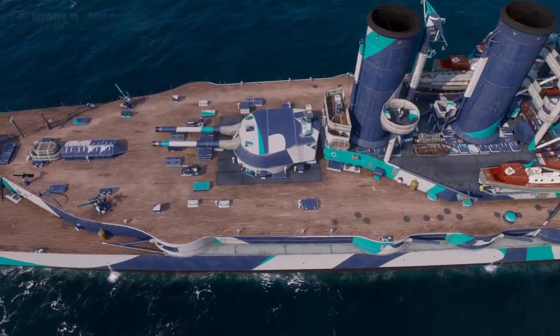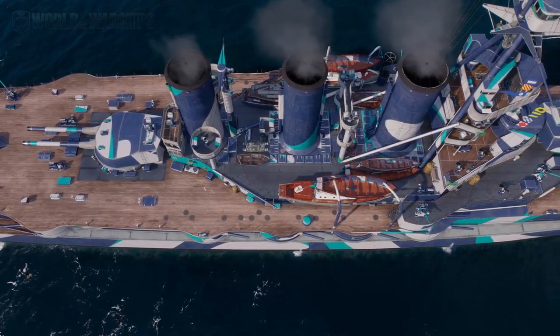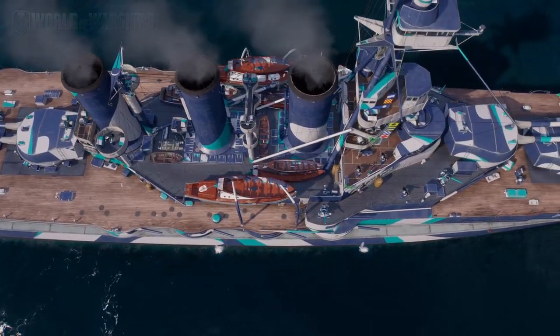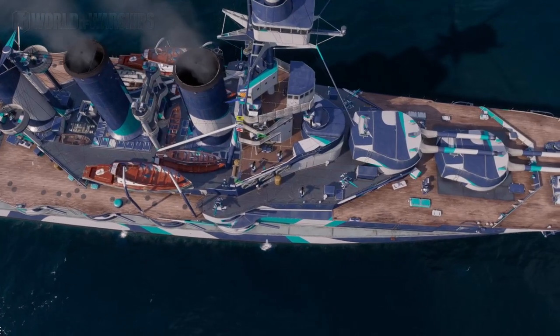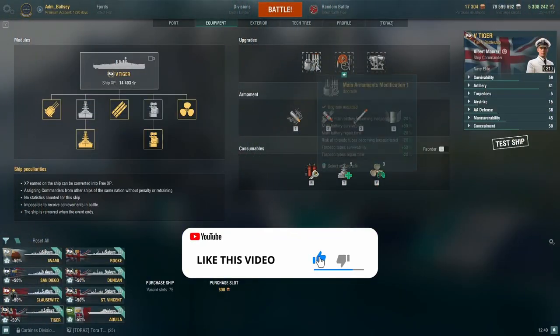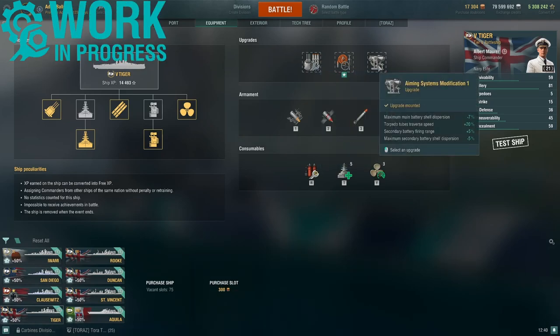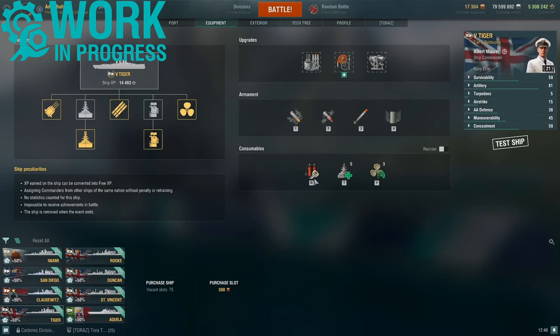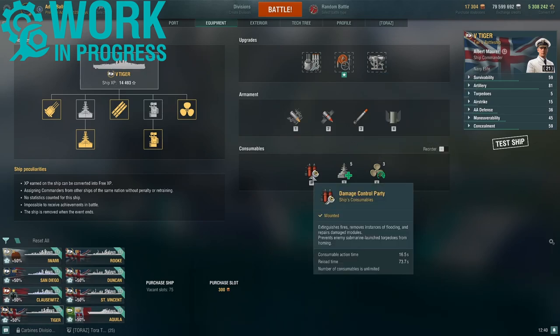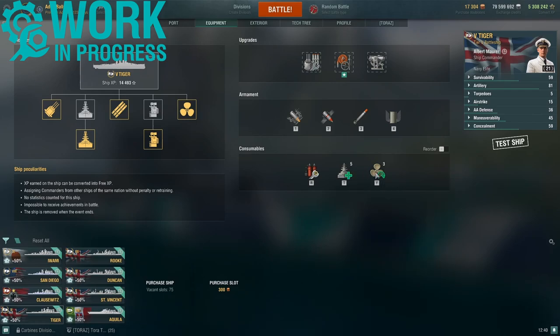I'm always pleased seeing another real ship enter the game, so let's take a look at her complete stats, which are based on this combination of upgrades and captain skills. We have Main Armaments 1, Damage Control, and Aiming Systems, and the 3 consumables: Damage Control Party, 5 Repair Parties with this build, and 3 Charges of Engine Boost.